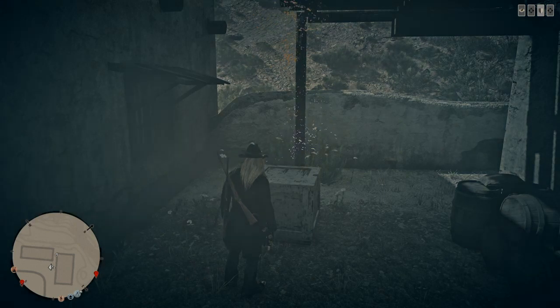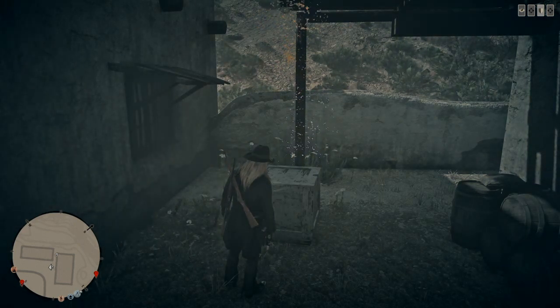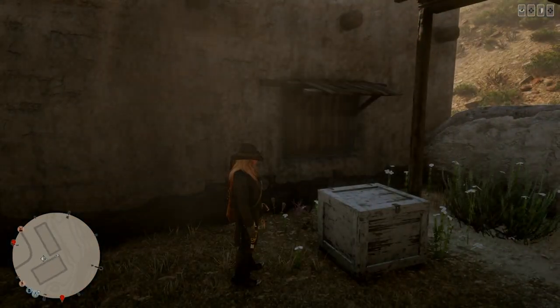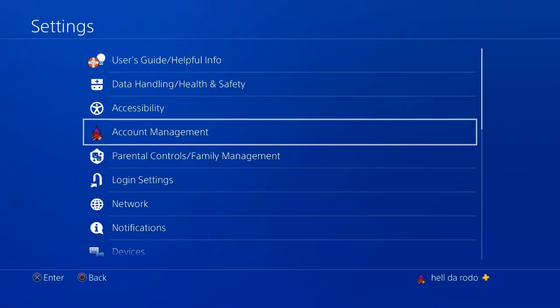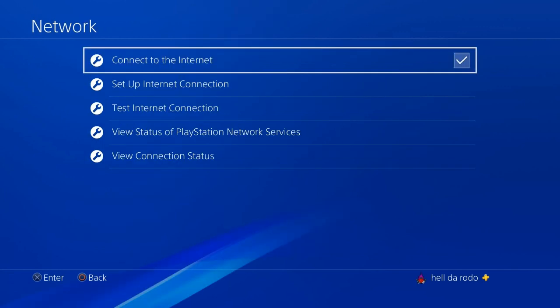Big shout out to farmer TV — he's the one that actually came up with this. It's quite simple. What you got to do is hit your PS button, the PS4 button, come up to settings, go to network, then go to connect to the internet and uncheck it, then recheck it.